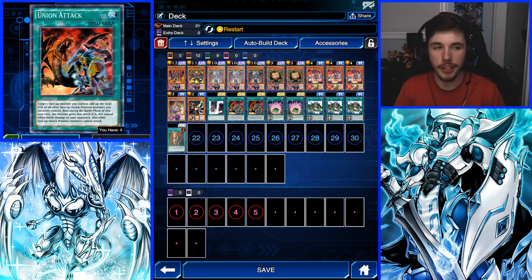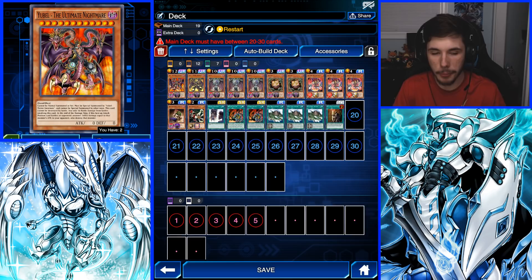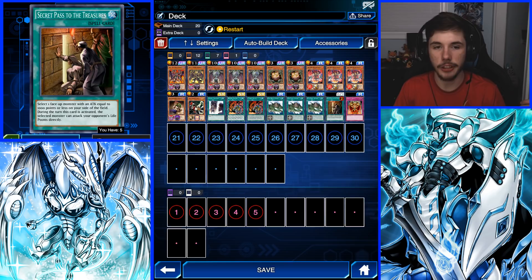We have two copies of Union Attack, because we're going to use that to boost up Gravekeeper's Vassal. Next, Shard of Greed — you don't really need to run it. I ran this only because it technically is a plus one, since you use one card to draw two cards, and since this is a farm deck, the point is to stall so eventually you'd be able to draw a lot. I did find out though that I really don't want to run this card. One, Epic Yugi has Thousand Knives and he'll just destroy it anyway. Two, I need room for my Ultimate Nightmare. A better alternative is Jar of Greed, because you can chain it to his anti-magic card that destroys all your monsters. And then last but not least, Secret Pass to the Treasures.